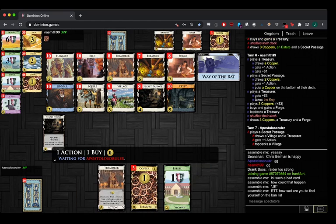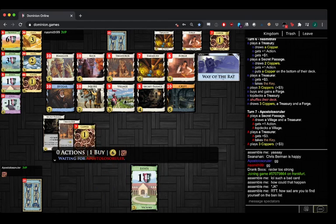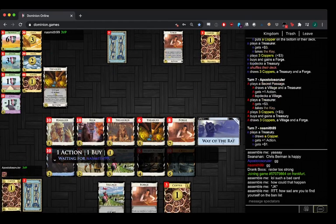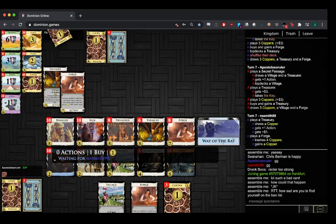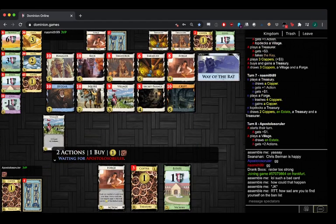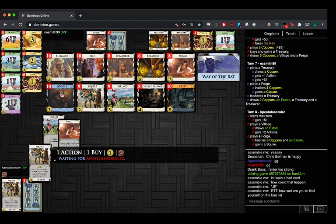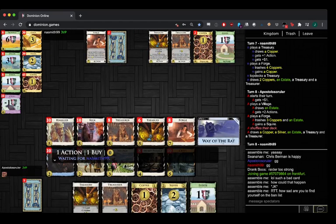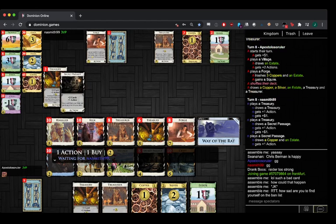The only way to increase your hand size is Beggar, pretty much. Beggar with a Crypt combo — get all those coppers out of there, and then you have a big Forge to get all those coppers away. Four copper Forge — the other Forge looks similar. Four coppers for one copper. So this is presumably going to be Squire-Squire. Is there an attack here? No, so you can't use the Squire trash effect.